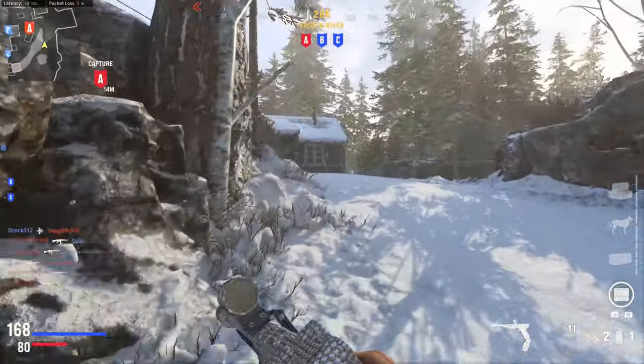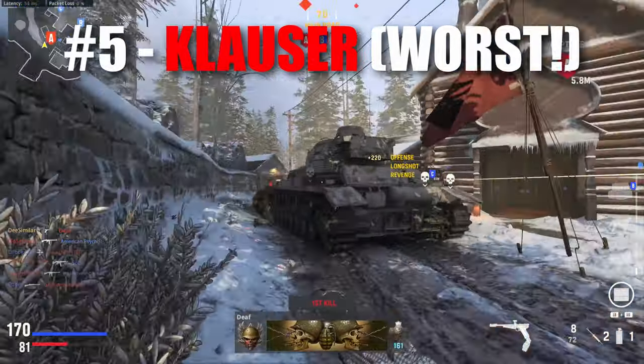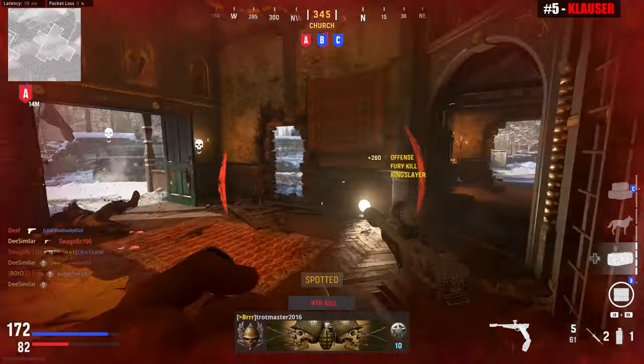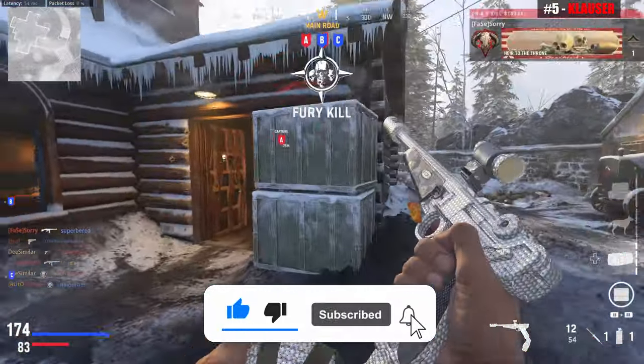Coming in at the number 5 spot, the worst handgun in Vanguard is the Clouser. The Clouser is actual garbage. It's like one of those old school Call of Duty weapons that is significantly worse and no one ever touches. That's because the Clouser has three huge drawbacks.